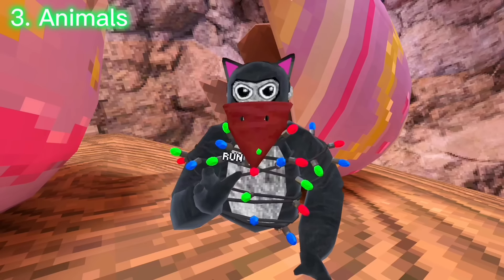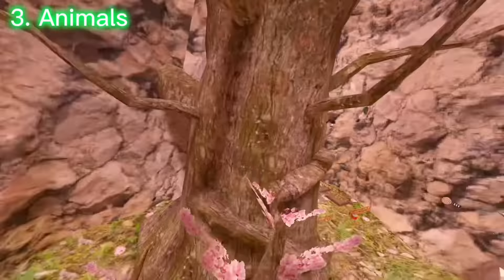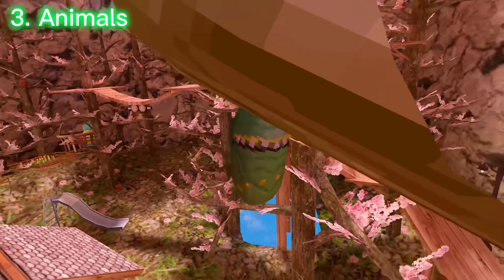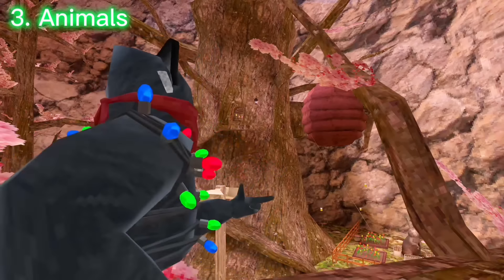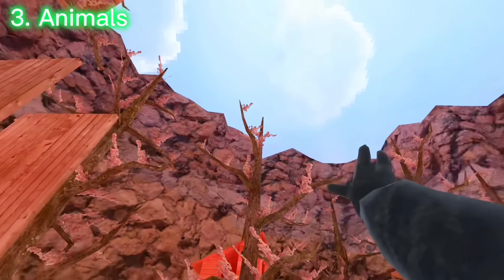So let's get on to number three: the animals. Bees, and all the fish — but did you know there's actually one more? If you look up there, it actually looks like a chili pepper, but it's actually a butterfly cocoon, so we might be getting butterflies in a future update. I already went over the bees, but their hive turns purple in like this type of lighting and even this type of weird sky — it looks different and kind of unique.